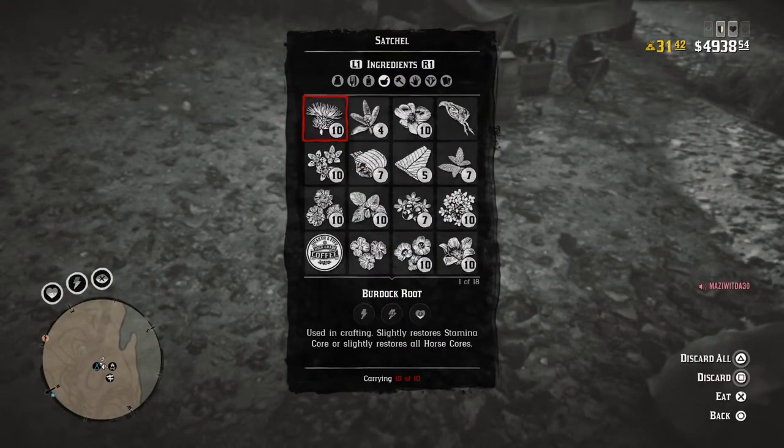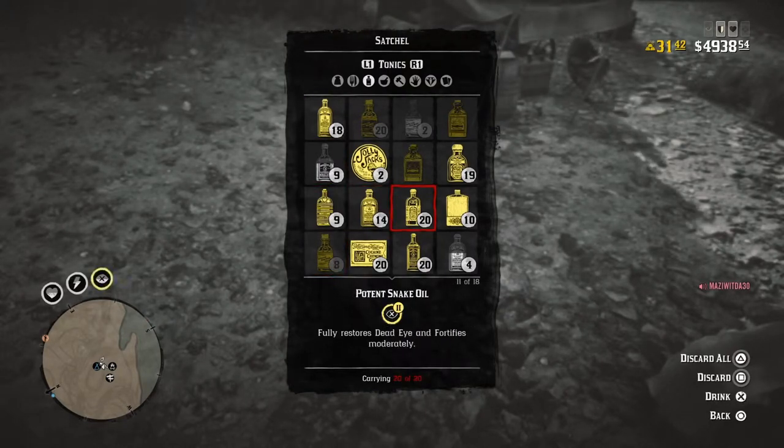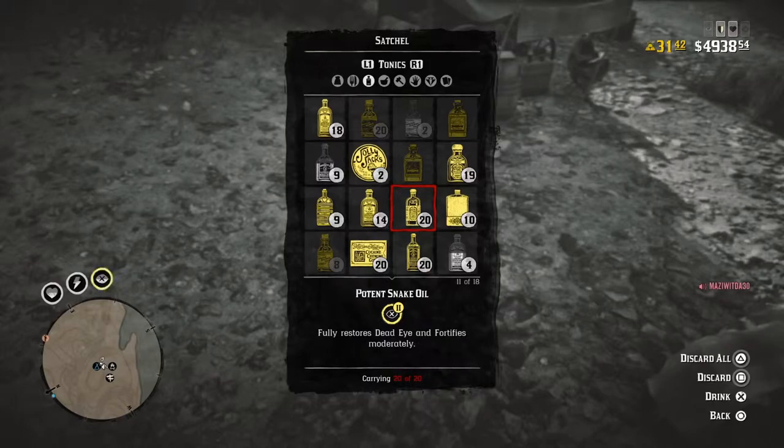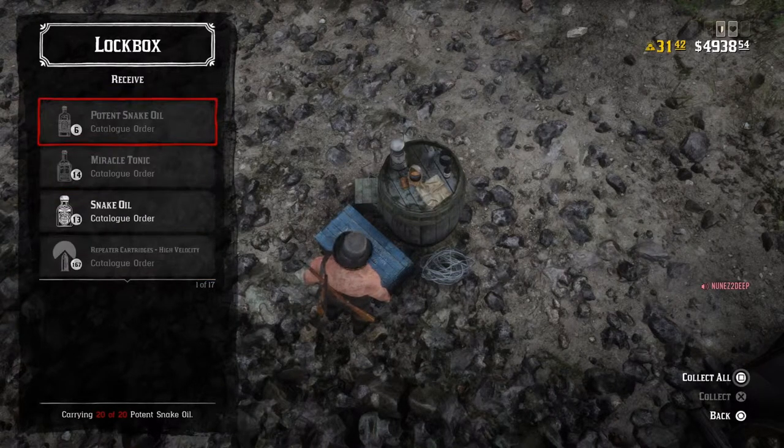However, I can go into my satchel and find my potent snake oil, which I have 20 of — they're just not showing up in my item wheel. If I go over to my collection box, I can show you what the problem is: it's these six potent snake oils that I can't collect.